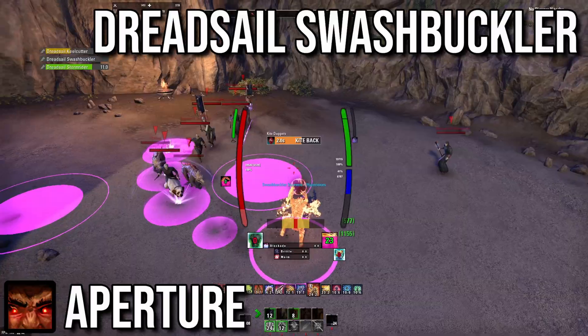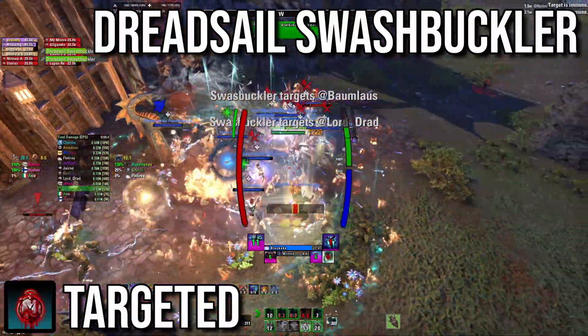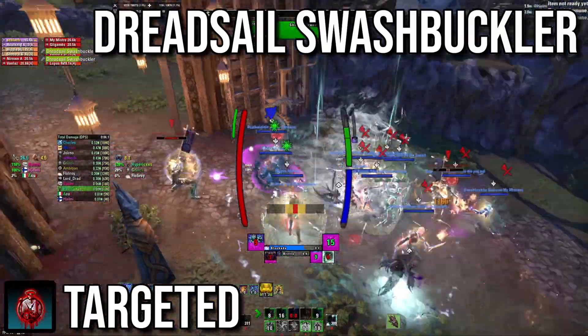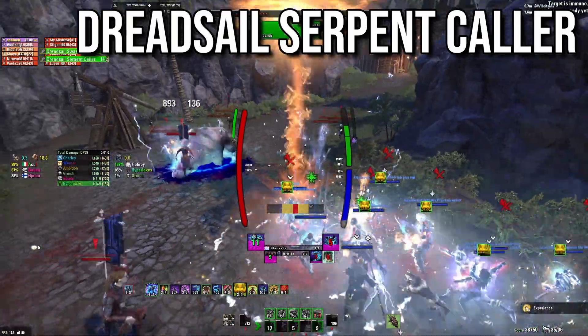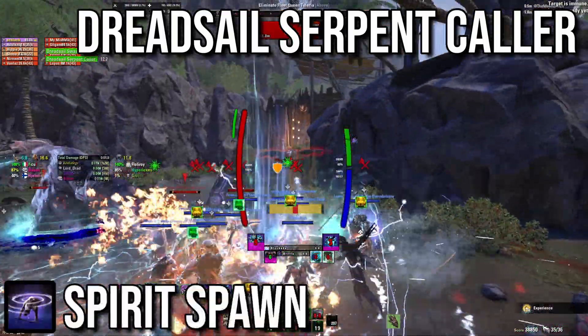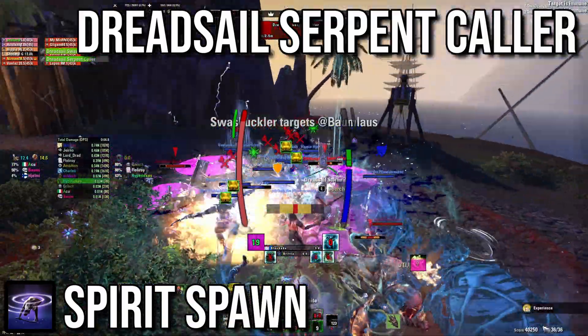Dreadsail Swashbuckler: they will throw daggers at the furthest target that will stay on the ground and deal a lot of damage. They will also teleport to the furthest target and fixate on them for six seconds — you won't be able to taunt them during that time. Dreadsail Serpentcaller: the main ability to watch out for as a tank is their summon — either a Viper or a Crab. If it's the Crab it has to be immediately taunted as their heavy attacks will kill DDs.